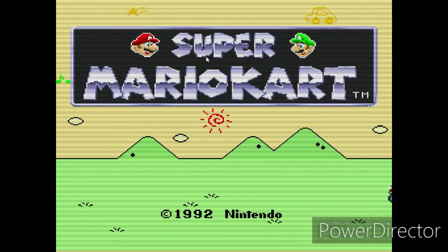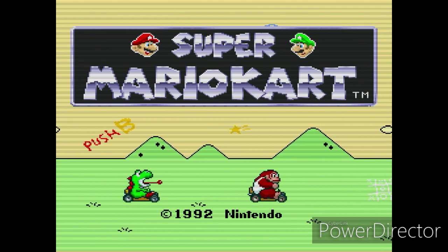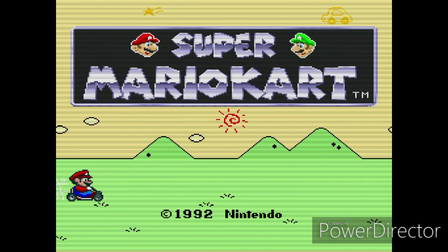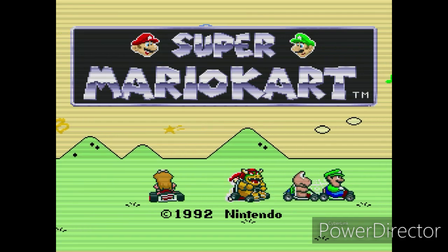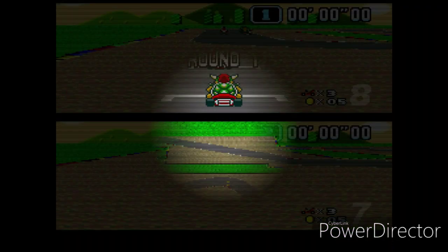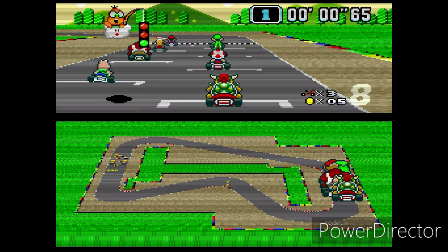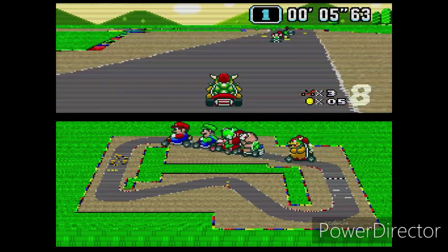A lot can be said about the 1992 classic, released at a time when one of the most epic console wars in history was just starting to heat up. Super Mario Kart wowed gamers and critics alike with its use of pseudo-3D graphics through use of Mode 7 and fast, fun gameplay. It showed just what the SNES was capable of in terms of racers and brought the casual and hardcore alike to the living room for some split screen. Let's take a trip down memory lane and find out why this title was such a game changer.